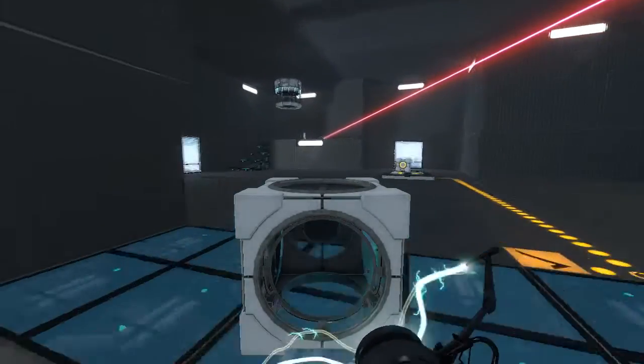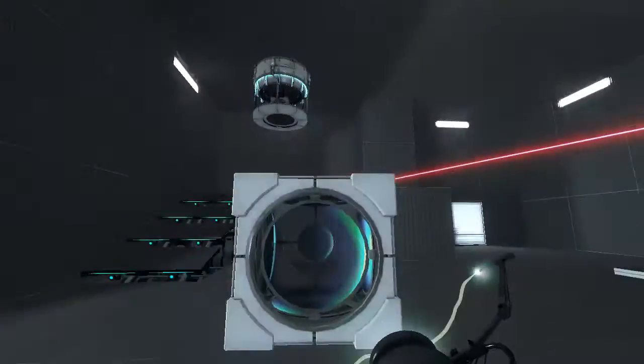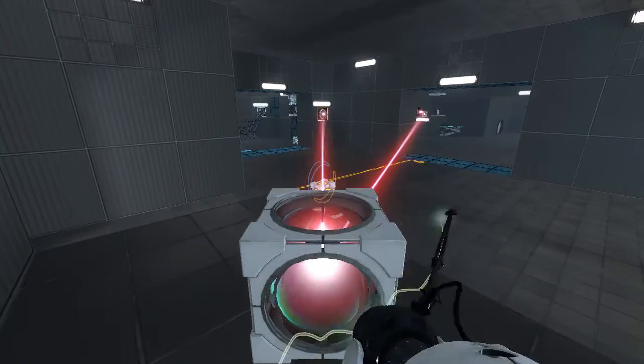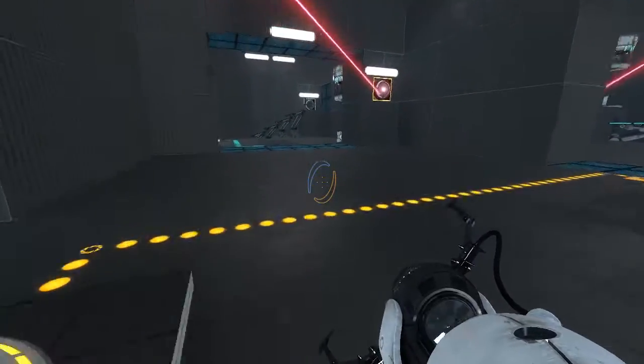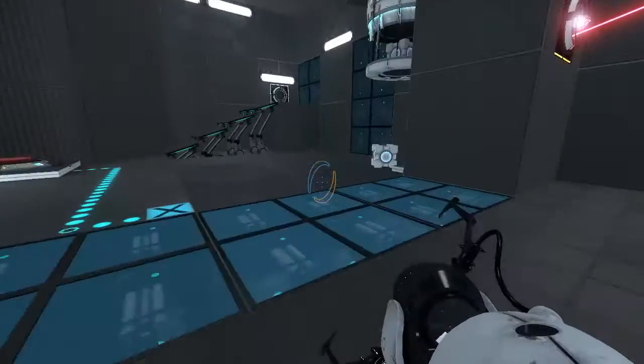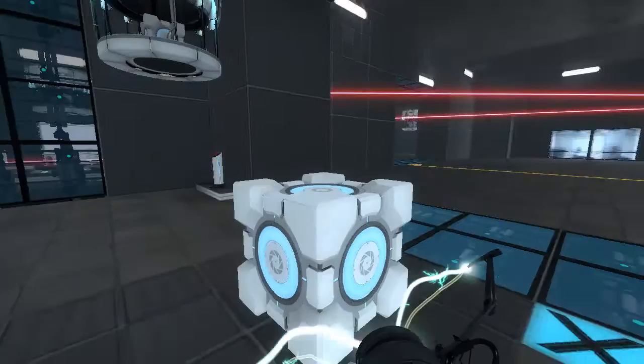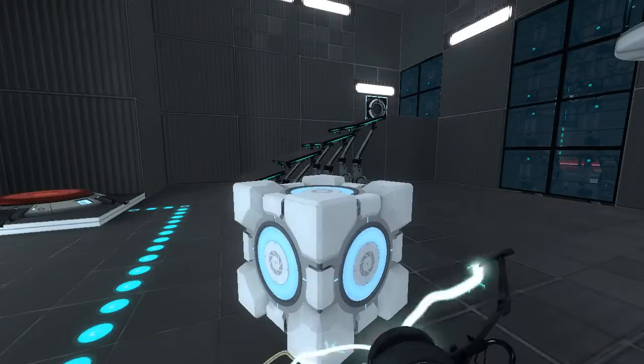So I think what we might want to do - that cube is the one we can recall with this button. So we do this, right? Oh, and look at that, there's already a cube in here that makes things so much nicer. Now the question is, do we want to swap this cube and that one, or something else?